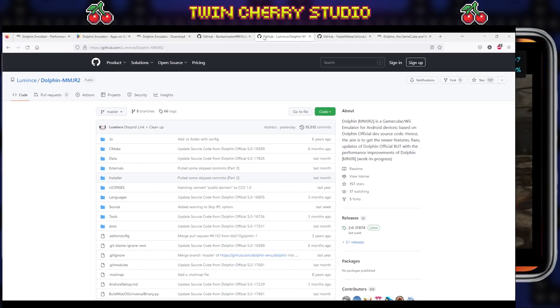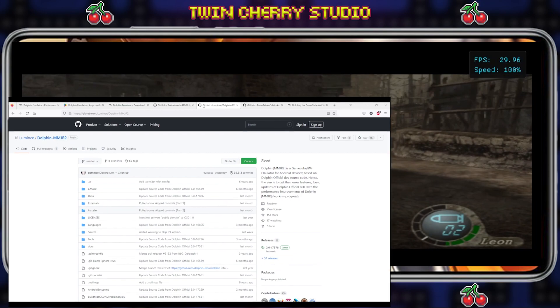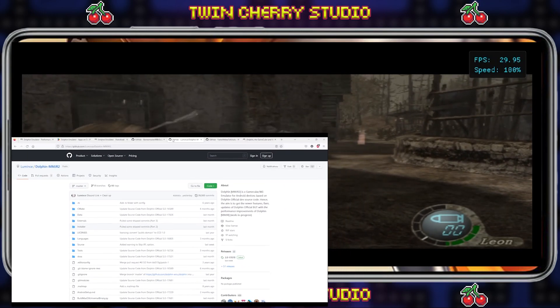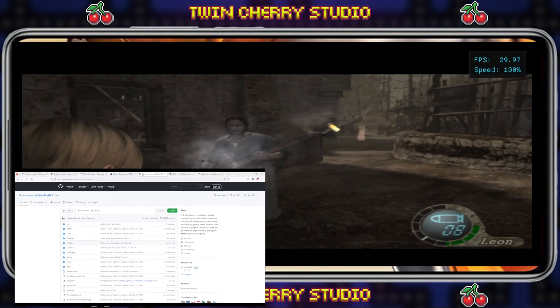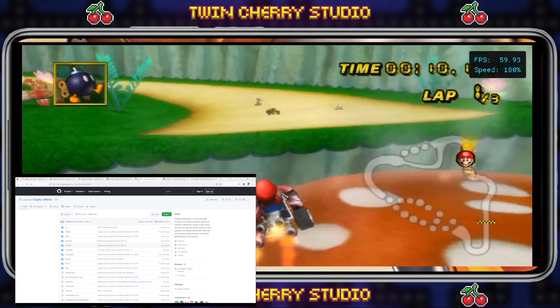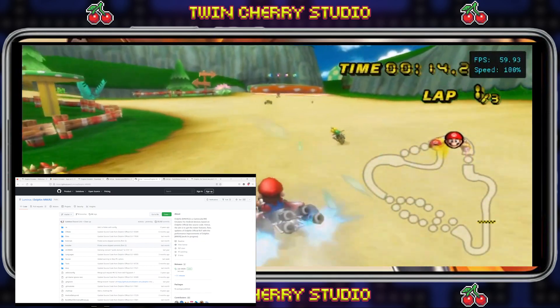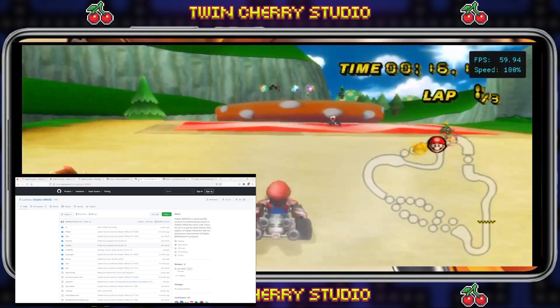If you've downloaded the developmental build and you're still having performance issues, there's still one glimmer of hope: Android forks. These are unofficial builds that focus on performance on Android. They sacrifice a lot of stability and accuracy for getting games running. It's kind of a last-chance saloon, but it's worth it if you're having trouble with the official build.